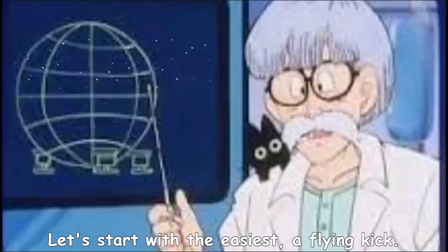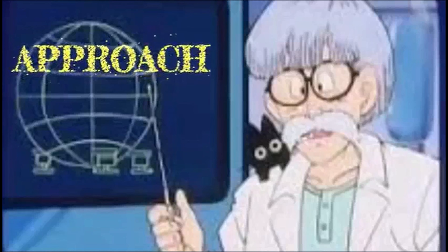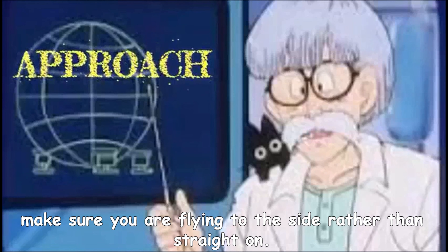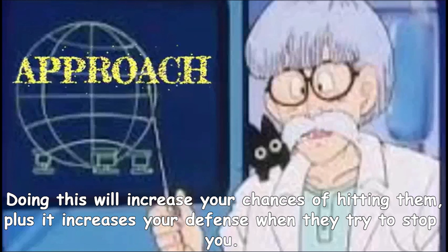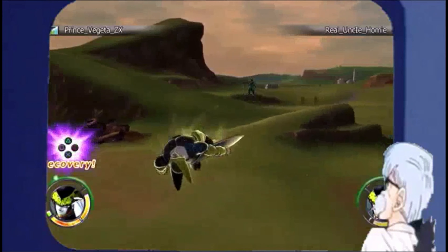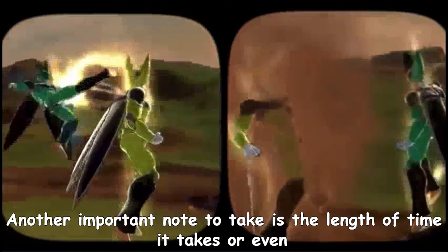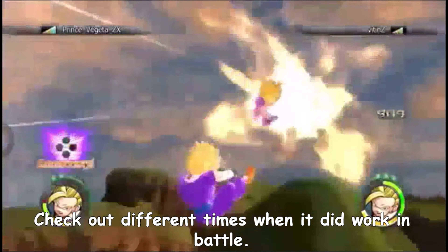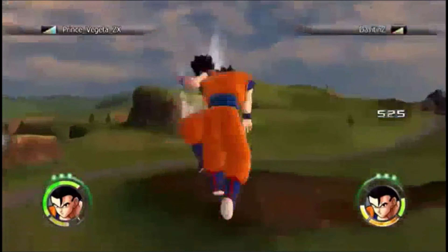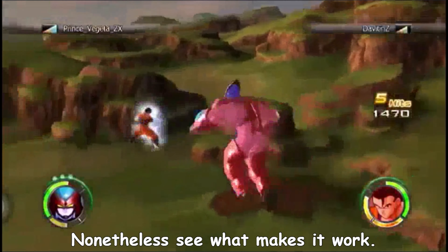Let's start with the easiest: a flying kick. What you have to do is unexpectedly surprise them when they least expect it. Go ahead and rush them. But when you're flying, make sure you are flying to the side rather than straight on. It increases your defense and increases your chances of hitting them. Another important note is the length of time it takes, or even when you let go and the hit goes through. Check out different times when it did work in battle and pay attention to what each hit has. Maybe there's more you see that I didn't — nonetheless see what makes it work.